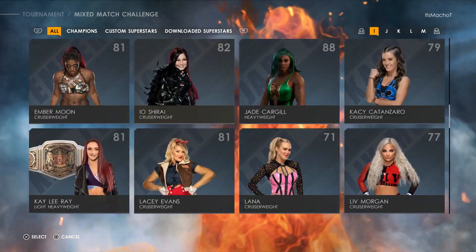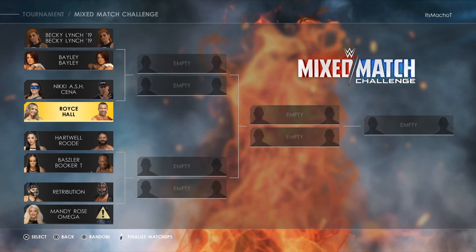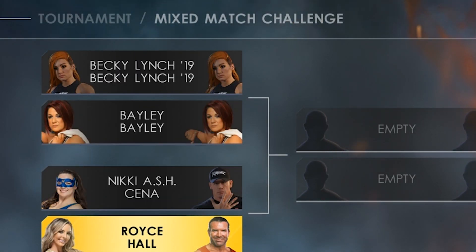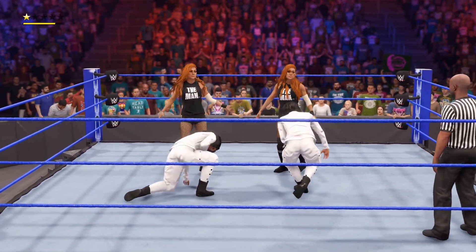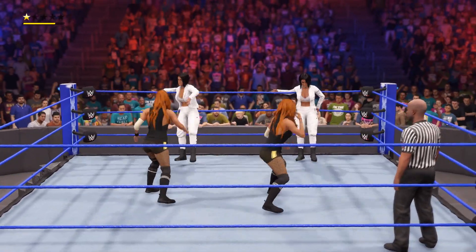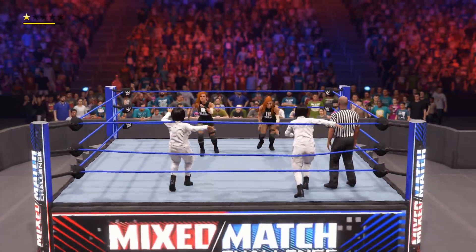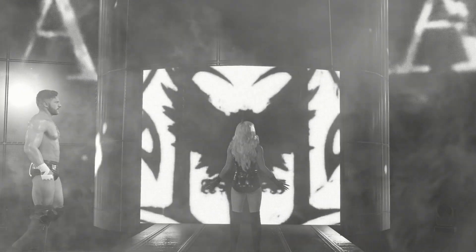For example, as you guys can see in this match, the Becky Lynch '19 model that I'm using has an alternate, so once I pick Becky it just fills up that male spot with another Becky. Same thing for Bayley — it was kind of crazy to just see two doubles go at it. Of course, if there is a team with a male on it, no intergender matches are still not allowed.